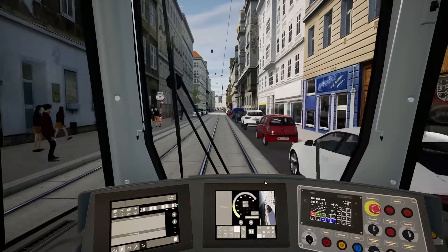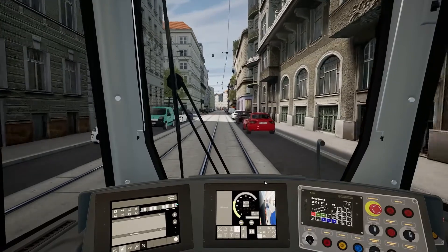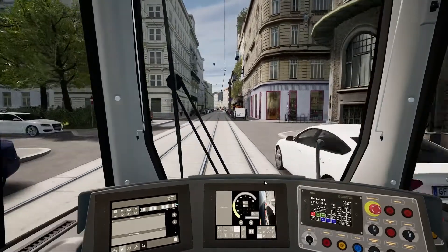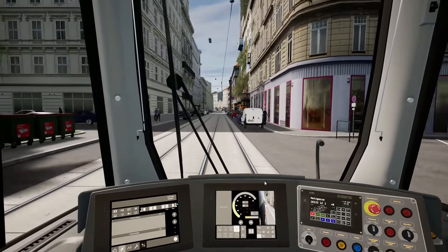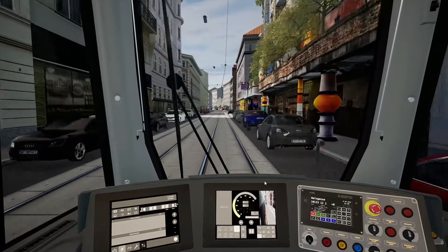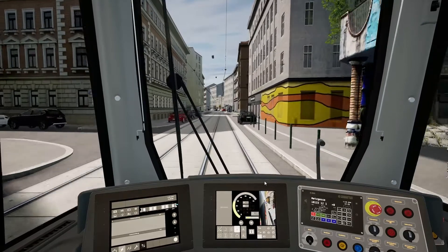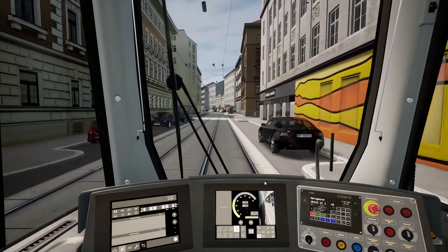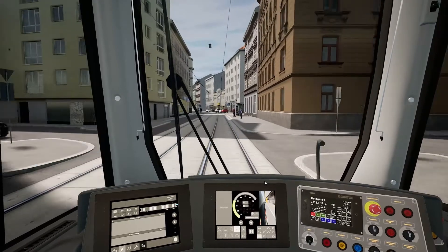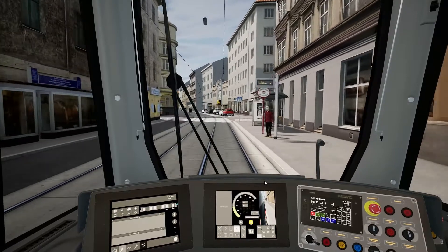There's probably a button for this. Let's have a look. Oh, there we go — that's nice and easy. The minus on your keypad, on your keyboard. And the asterisk brings it back to the centre. And the forward slash will indicate left. We like that — that's good. I have a feeling I saw a stop there on the left-hand side and I feel like I might have missed that. Right, so let's stop here, indicating like the good tram drivers we are. Oh, we've got nine points! I don't know what points do.